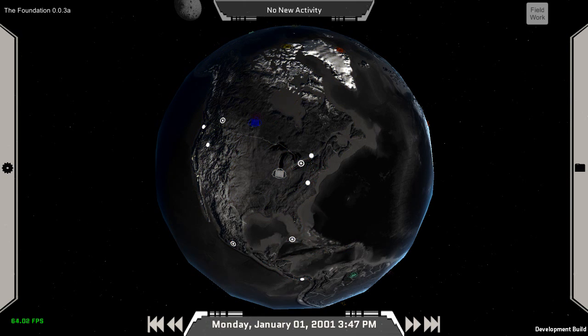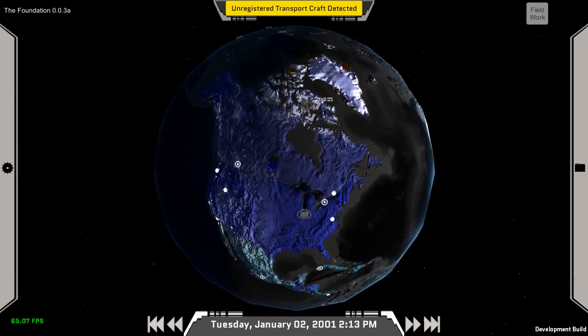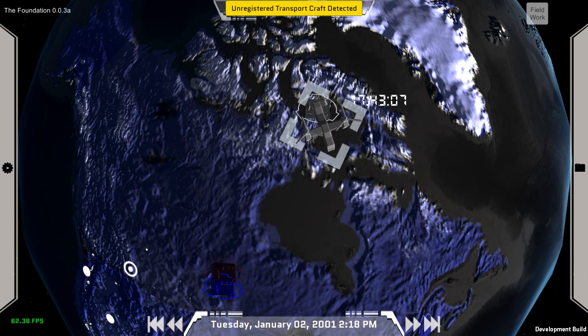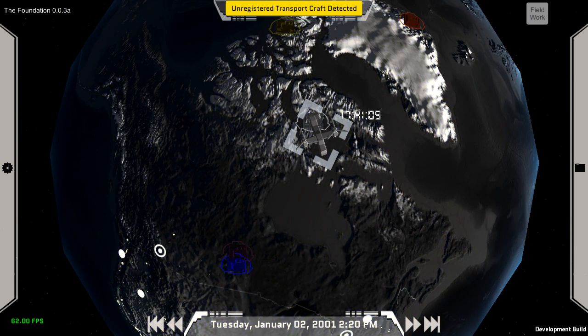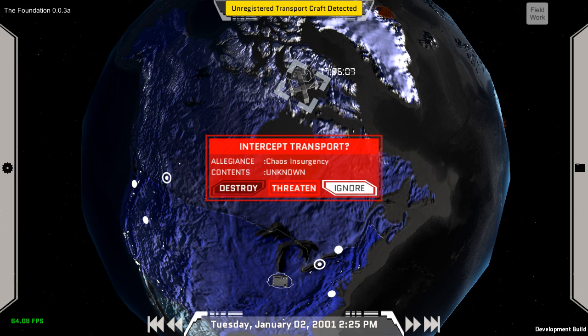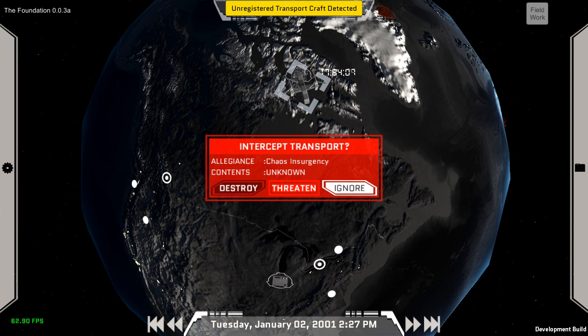So I placed down my base and let's run some time — boom, right off the bat. Here we have an enemy transport plane; it's taken off and it's trying to go to an event we haven't even seen yet, so we don't even know about it. When you click on it, a prompt comes up that tells us what we know about the craft. Right now things are pretty omniscient — I haven't put in all the detection code yet — so you're guaranteed to know that this is a Chaos Insurgency transport plane.